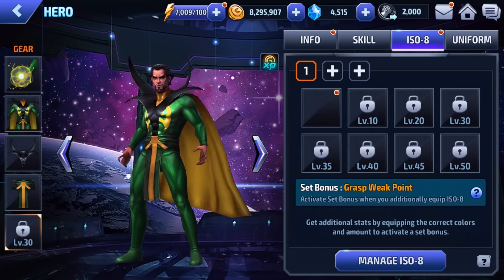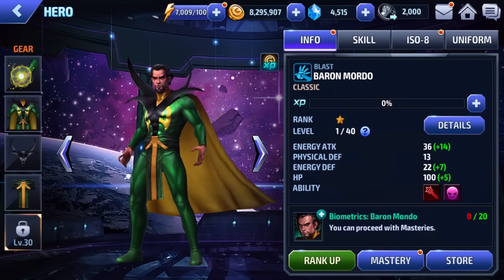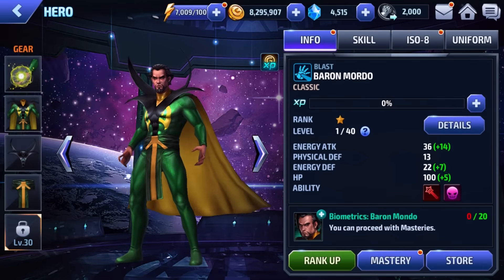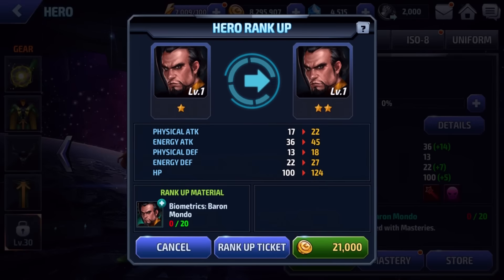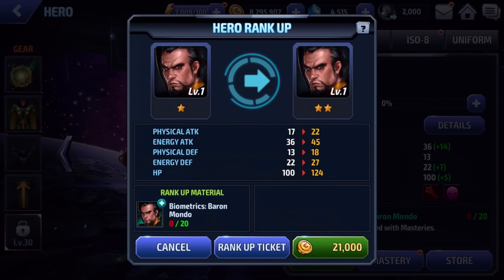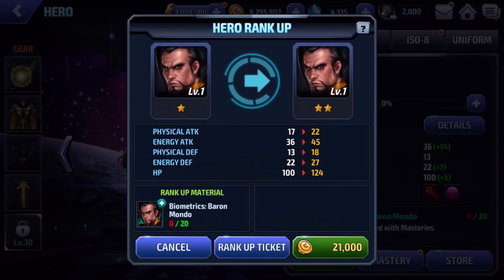The skill. ISO-8 uniform — of course there's this version, the Dr. Marvel version, the Dr. Strange version. This is the all new all different version, I believe — actually no, it's the classic version. And to actually rank him up, you need to find the thing from the memory quest again, so that's going to take me a while. I don't have any rank up tickets either — it's horrible.